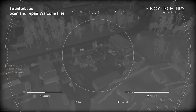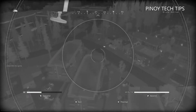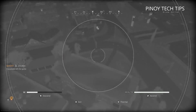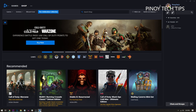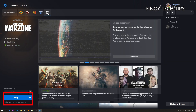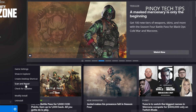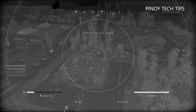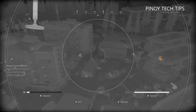Second solution: scan and repair Warzone files. It is possible that there is a problem with the game files — some may be corrupted or missing. Regularly let the Battle.net client scan and repair the game files. Here's how: launch the Battle.net client, click Games, then click Warzone. At the lower left corner of the window, click the gear icon next to the Play button, click Scan and Repair, then Begin Scan. Wait until the client finishes before launching Warzone.